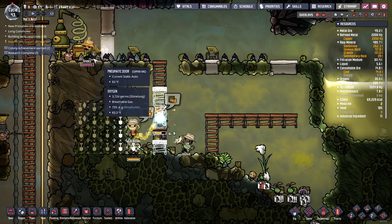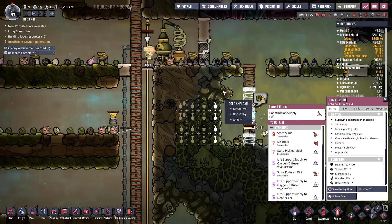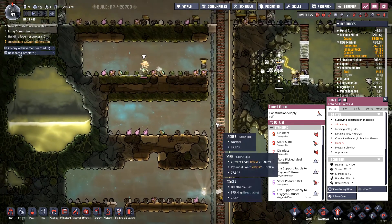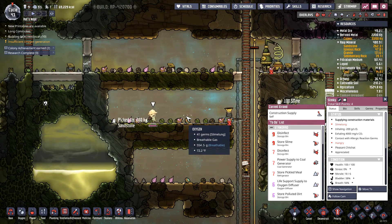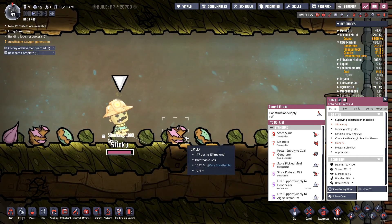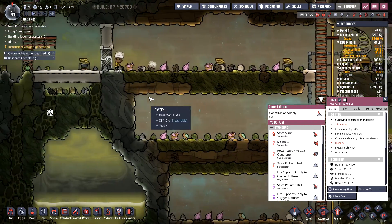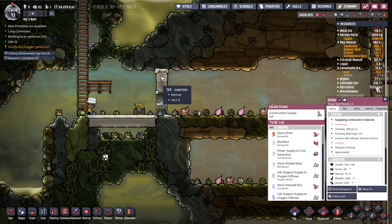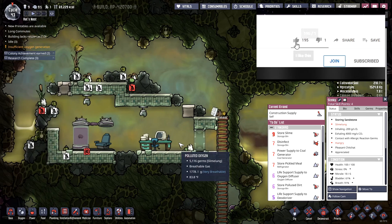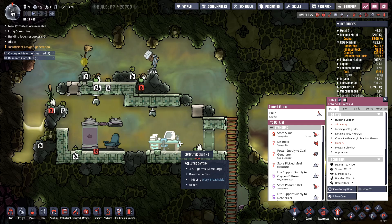Pretty quick, because it looks like Stinky already has the old slime lung. He's already been infected and is sick with slime lung, so his performance has definitely been impacted. There he is — he's not feeling so good. That's unfortunate. I put doors in to hopefully minimize their exposure to the slime lung, but ultimately I need to get rid of all this slime.